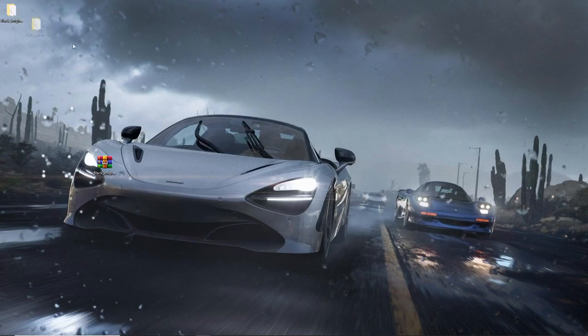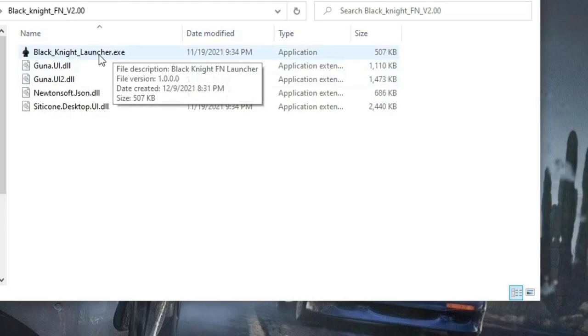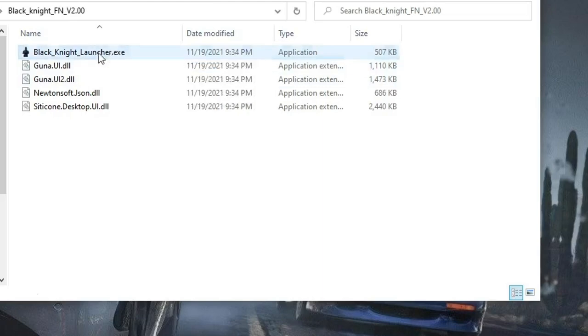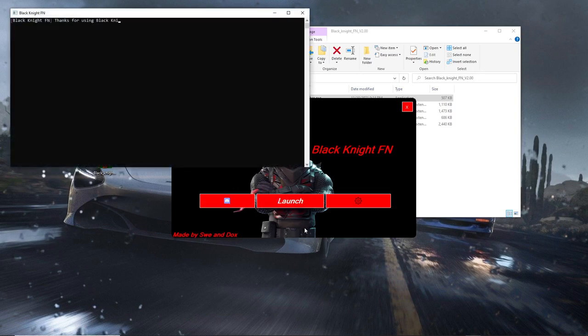Once you've extracted it, you should get another folder. Click on it and you should see the Black Knight Launcher inside. Click on it to launch it. If it triggers a virus scan or warning, make sure you temporarily turn off your antivirus, because this is not a virus — it's just detected as one for some reason. Once you disable that, click the Launch button and wait for Fortnite to launch up.